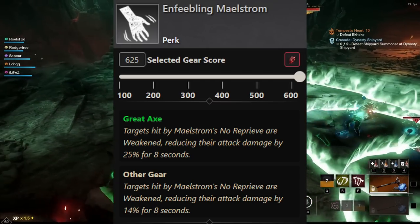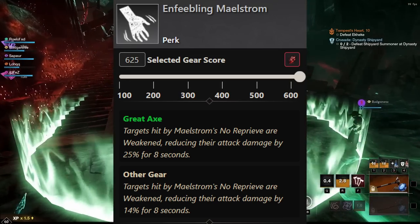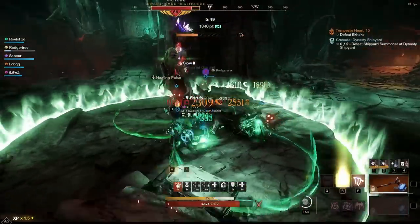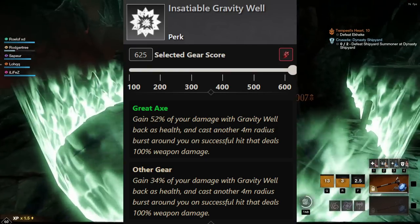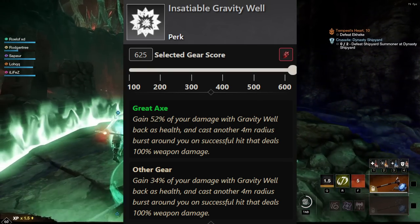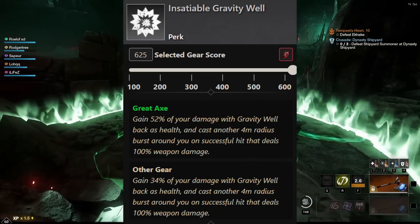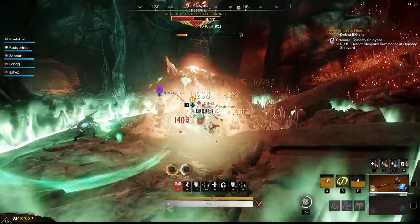Here we have Enfeebling Maelstrom — targets hit by Maelstrom's No Reprieve are weakened, reducing their attack damage by 25% for 8 seconds. If you can't get it on your weapon, take it as an armor perk. We also want Insatiable Gravwell — the Great Axe gains 52% of your damage with Gravity Well back as health, and casts another 4 Meteor Radius Burst around you on successful hit that deals 100% weapon damage. Insatiable Gravwell is unbelievably good in both PvE and PvP.